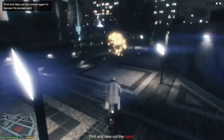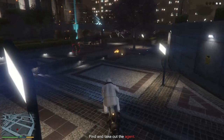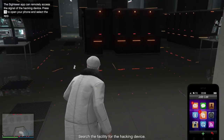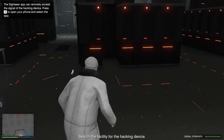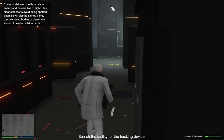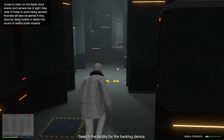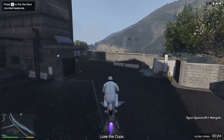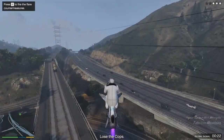Noose Headquarters: you need to go to a location and find the agent holding a keycard. Kill him, take the keycard, and head over to the Noose Headquarters. Once you're in, it's practically the same as the FIB building — you just need to find the briefcase using the sightseer app. I suggest being stealthy in this one because it's much quicker and it's not very hard to do. Once you have it, as soon as you leave you will get a wanted level anyway, but you can lose that in no time as you're heading back to the arcade.